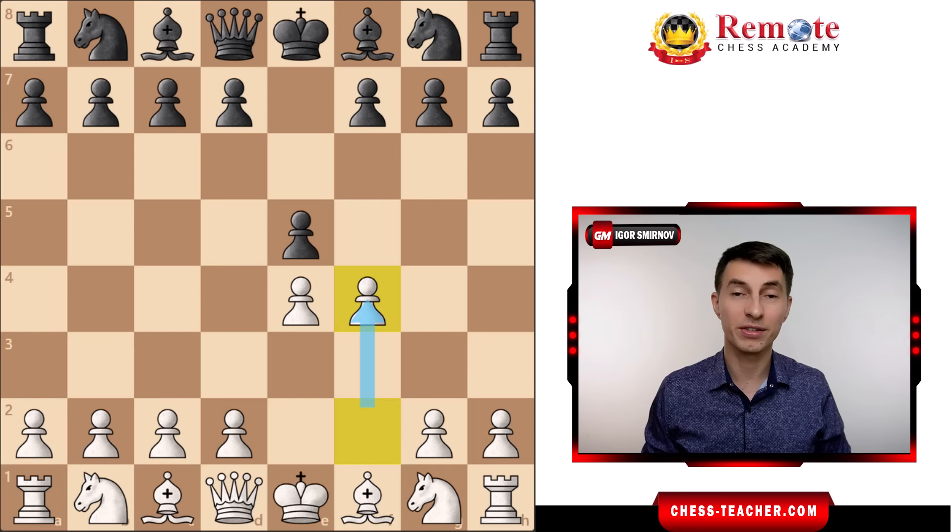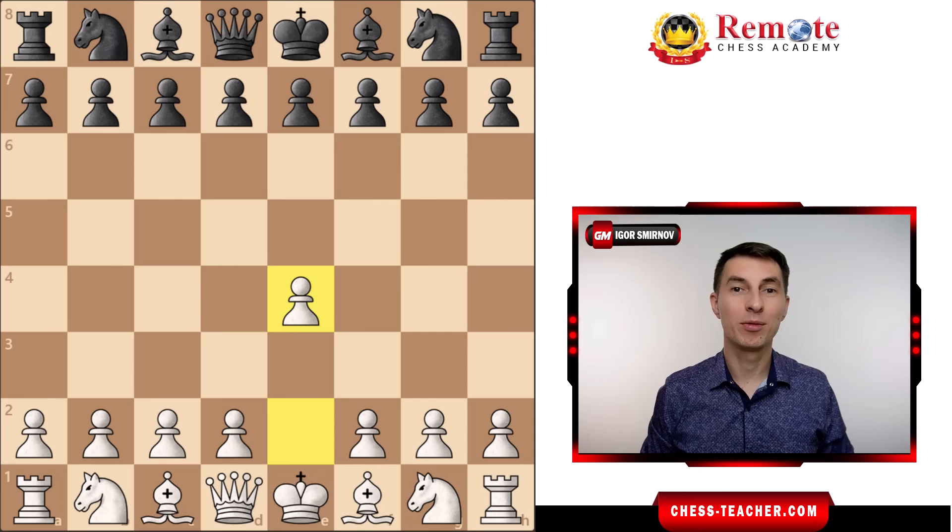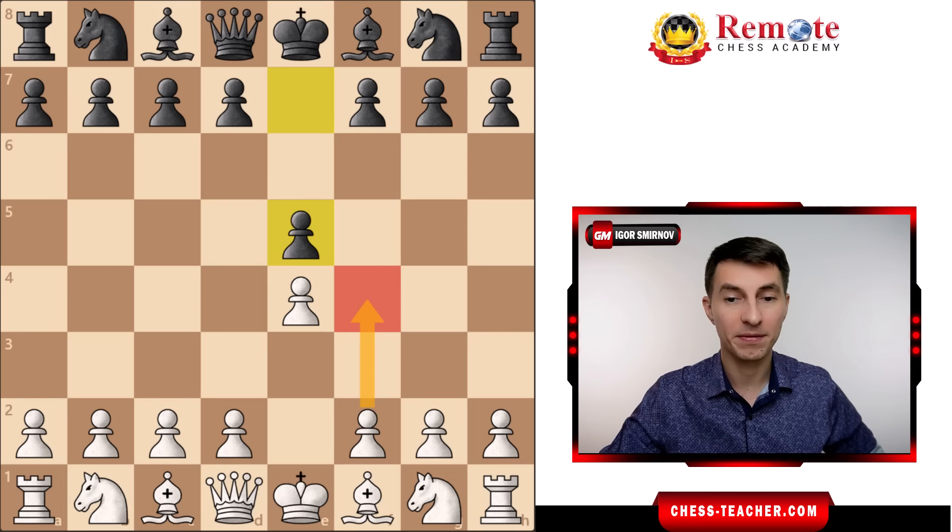Here comes the first example. Morphy is playing white against Russo. The King's Gambit starts off with a King's Pawn move, Pawn e4. Black responds Pawn e5, and here comes our King's Gambit move, Pawn to f4.